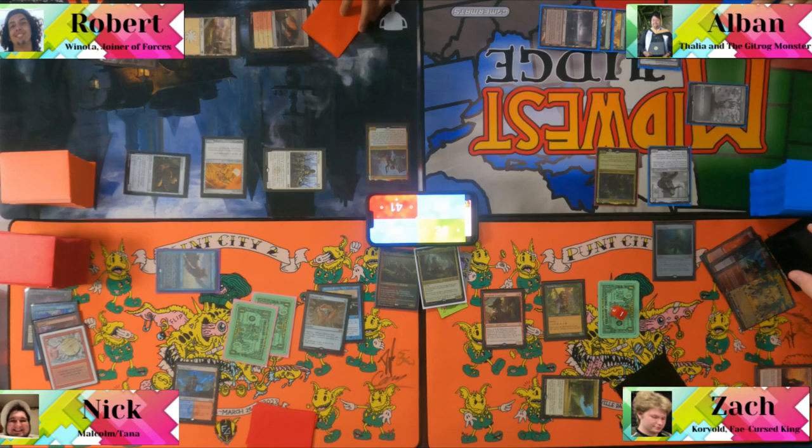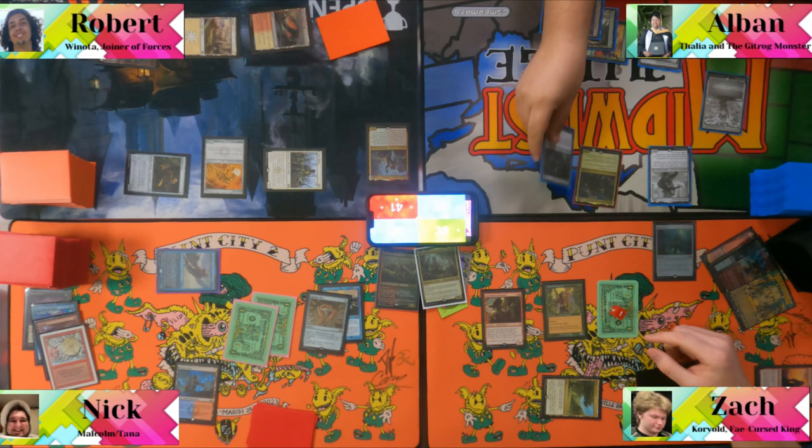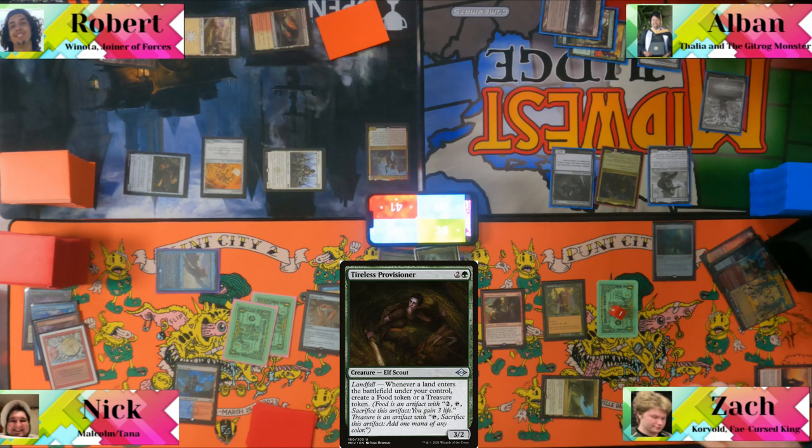Albin untaps and plays Tireless Provisioner — "That's a good one." He makes a food, clue, or treasure token. He then casts Vault Champion and makes a treasure. Nick has spare treasures to contribute.